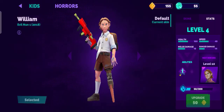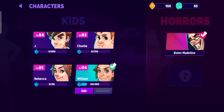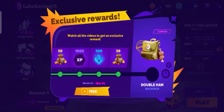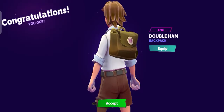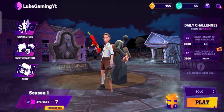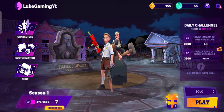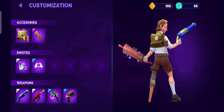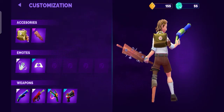Look at that! Okay, so now we have William selected. Let's get this double hand backpack. I'll be right back to get it — yahoo! Now we have unlocked the double hand backpack, and there will be more exclusive things to customize the backpack too.